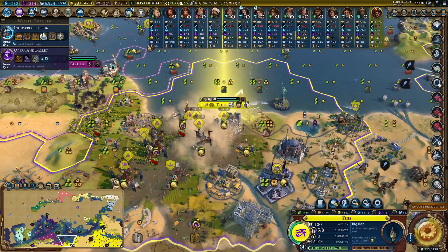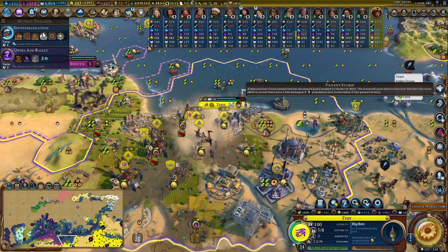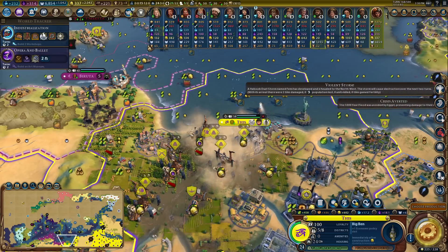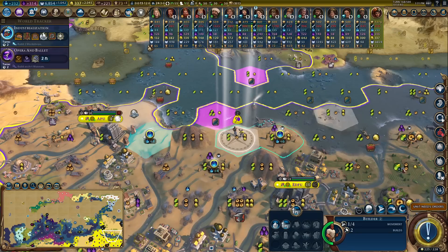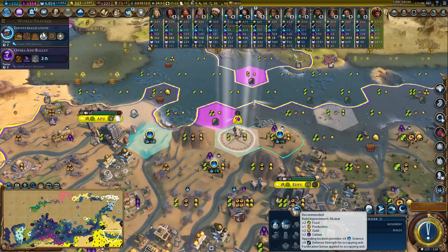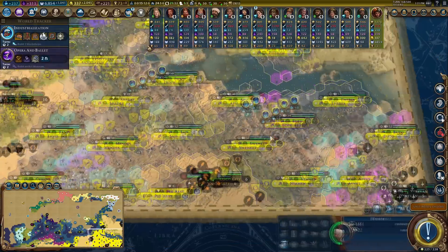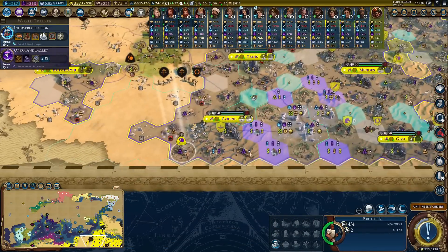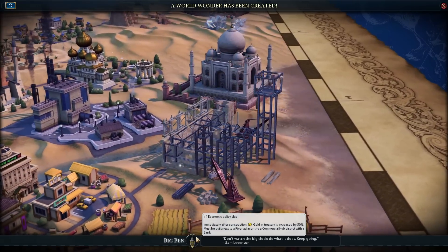That was two tiles damaged - it's going northwest, at least towards Carthage. Check out this alcazar - that's an eight appeal tile, so boom, four science on that tile. God I forget how good alcazars and sphinxes are as a combo. Big Ben spent - I had about 10,000 gold and now I've got almost zero.